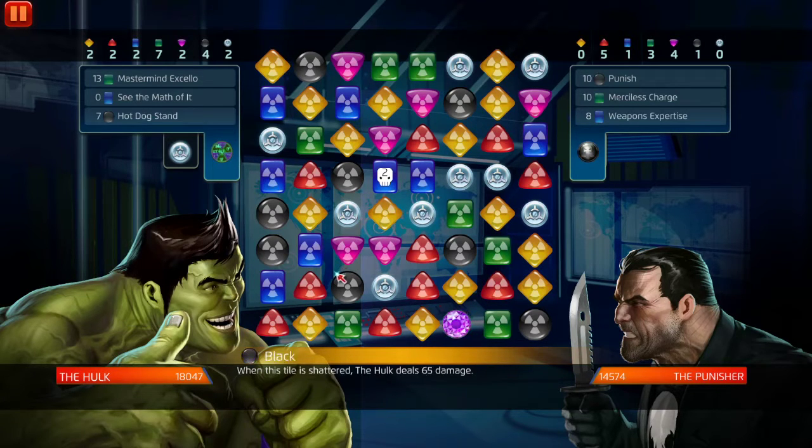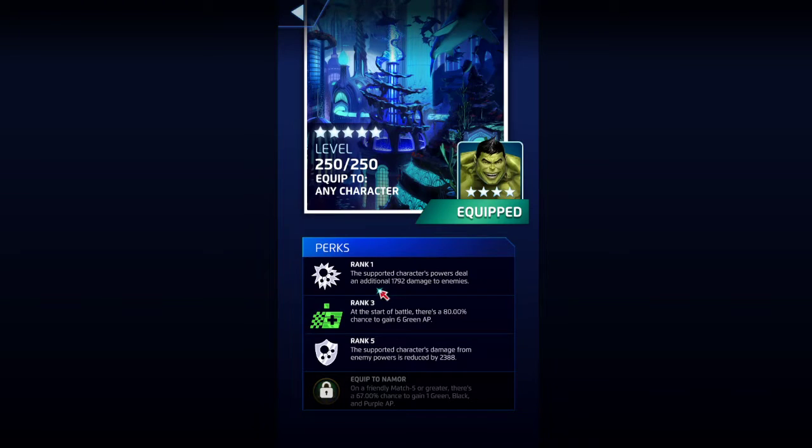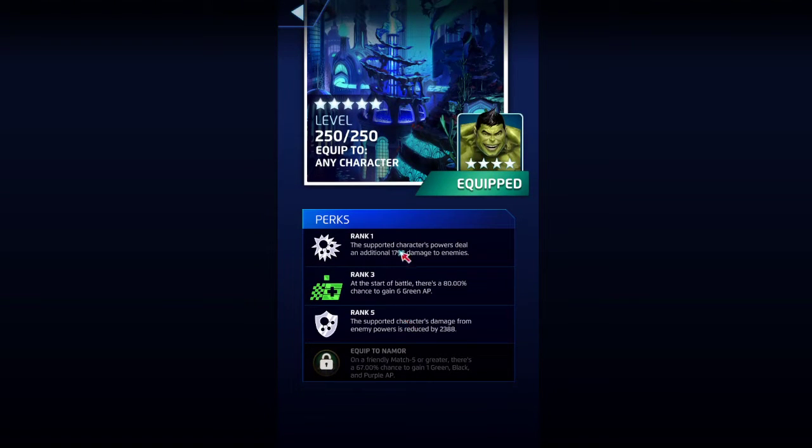So that's 8, 9, 10, 11, 12, 13, 14 - potentially 15k damage. We didn't generate the six green AP with this, but we are going to be dealing 1,792 extra damage. I don't know what rank that is, but at rank five, maxed out level at 250, it is 1,792. This right here - if you guys can cheese your way into getting the six green AP, that just makes it easier for you.